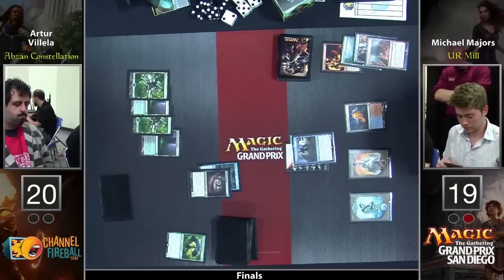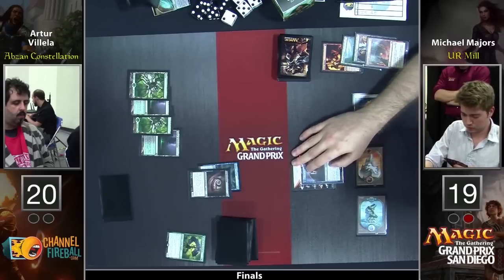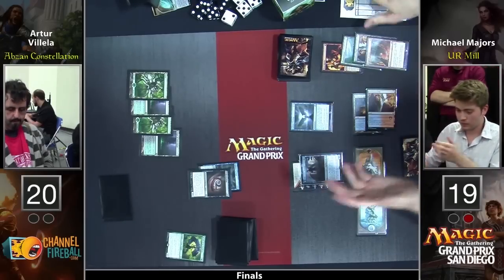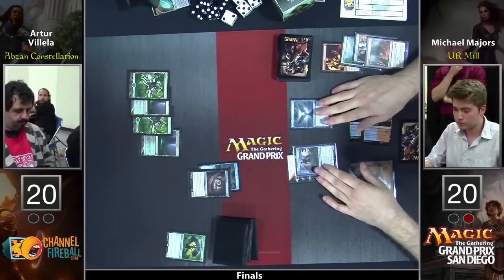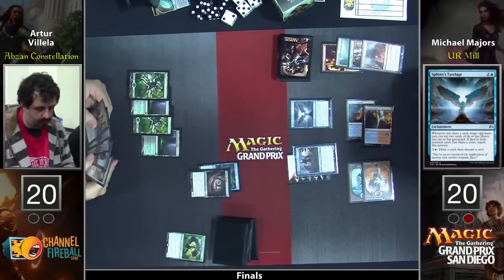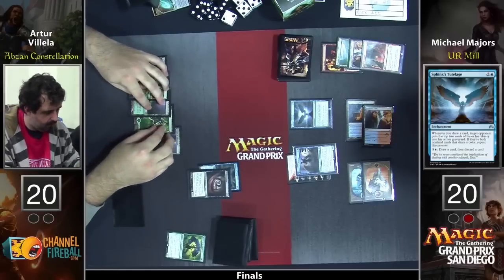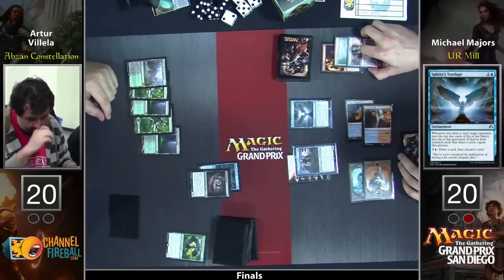It looks like Majors decided he does not want to flip Jace. He's just leaving it in creature mode, presumably to protect it. Did he draw another Tutelage? It looks like yes. He's going to gain a life off Swiftwater Cliffs and just pass the turn back. Is there a removal spell he's playing around here specifically? Banishing Light, because it's a sorcery-speed removal spell. He knows Arturo has access to Hero's Downfall, but Arturo might not board it in.